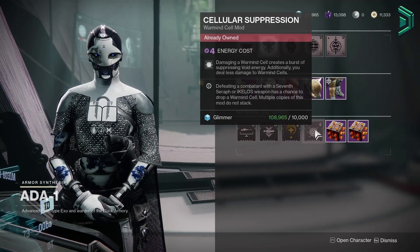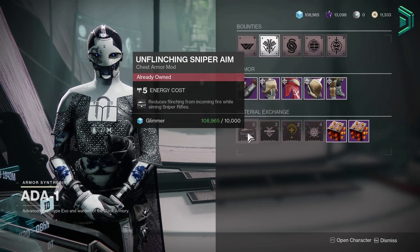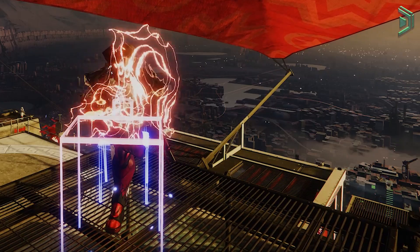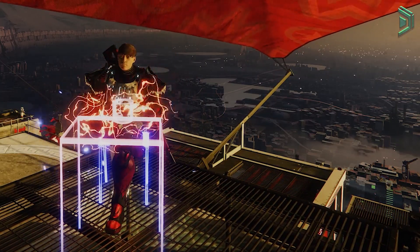We also have Cellular Suppression, always worth the grab for any Warmind builds you might run, although not something I'd personally use. Unflinching Sniper Aim — grab this if you're a PvP player — and Shotgun Ammo Finder, grab this if you're a PvE player. And as always, pick up what you don't currently have and I'll see you next time.